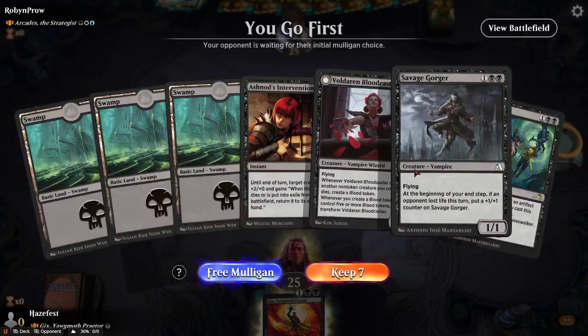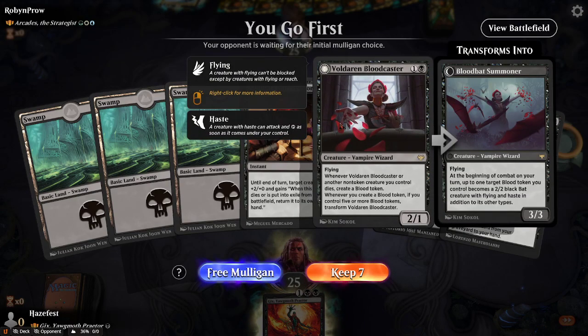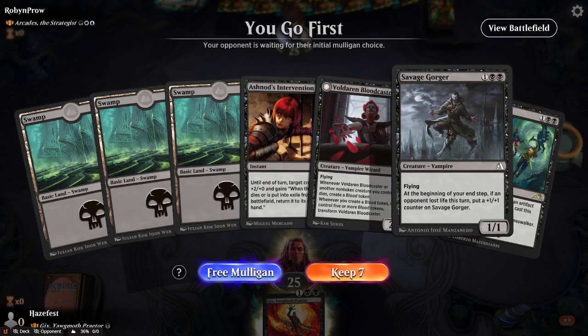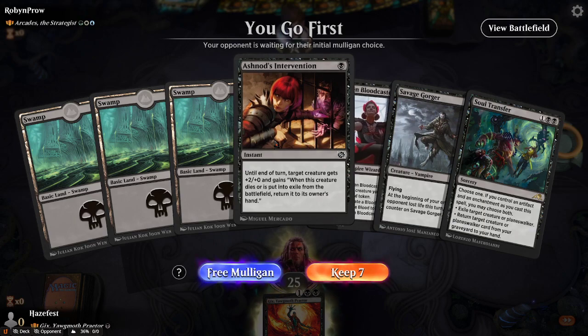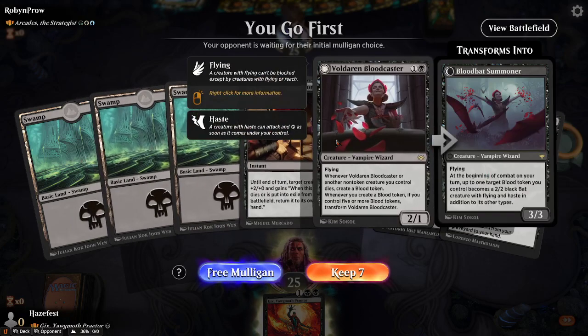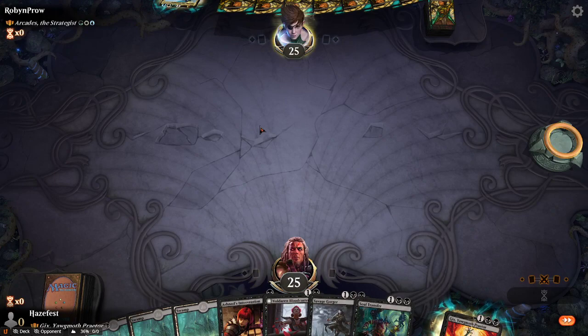Completely different. Against this, we have one removal and a very slow buff card — only 1-1 per turn. Do we mulligan or do we stick with this? Let's just keep it. So it's Mono Black versus Forest, White, and Blue — a Tri-Color versus Mono Color matchup.